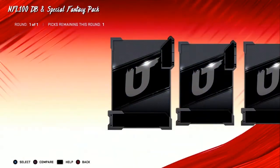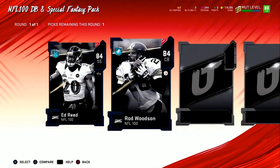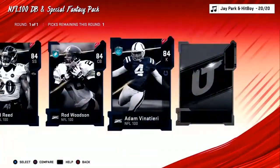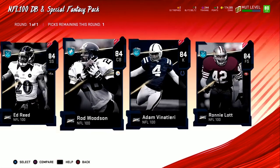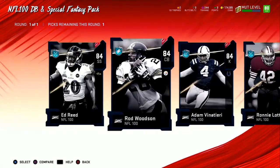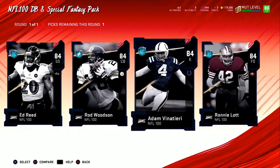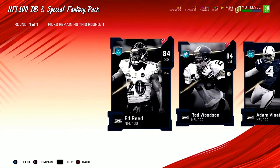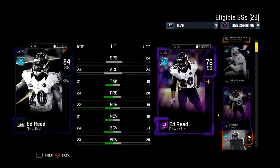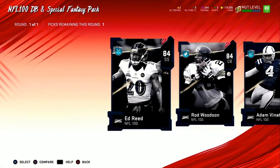This is the pack with Vinatieri in it. I'm trying to get as many Colts players on my team as possible but I'm not running a full theme team this year like I did in Madden 19 — this year I'm only picking up higher overall Colts players. I want the best team possible while still having the best Colts players. Ed Reed is looking good — who's my strong safety right now? Adrian Amos at 76. Yeah, Ed Reed is looking good.